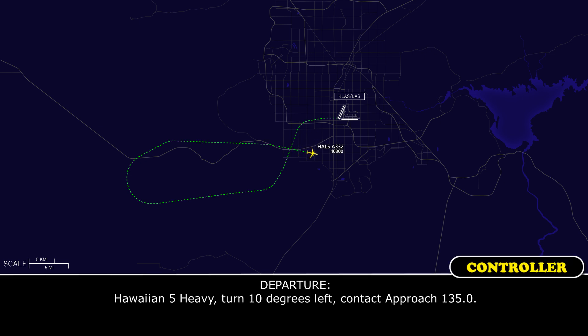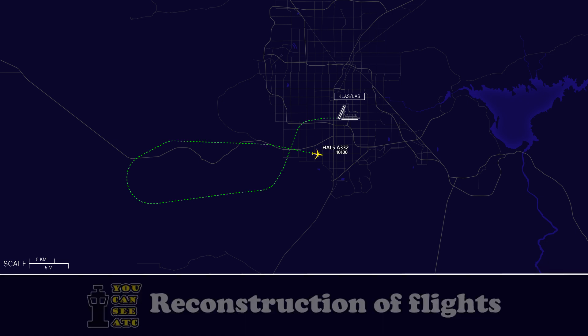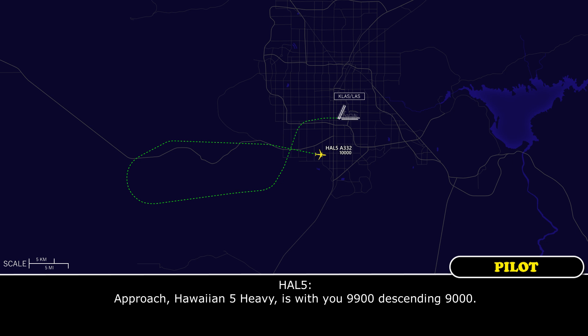Hawaiian 5 Heavy, turn 10 degrees left, contact approach 135.0. 10 degrees left and over to approach 135.0, Hawaiian 5. Descend and maintain 5,000. Approach, Hawaiian 5 Heavy, with 9,900, descending 9,000.